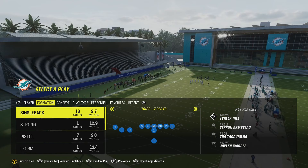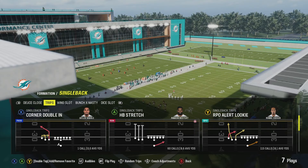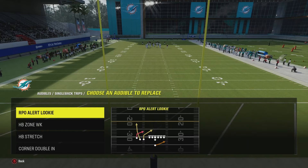Everybody's always asking about this play every time they see it in the gameplay — 'What's that run? What's that run?' This is it right here: the RPO alert lookie. We're going to show you how to scheme around it. Those three plays right there — the stretch out of this play alone is OP, and also the other run play, the HB zone week.